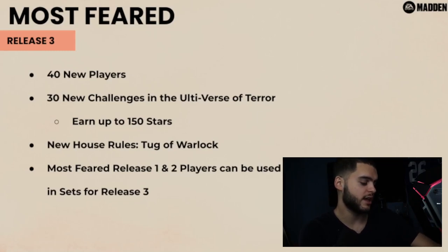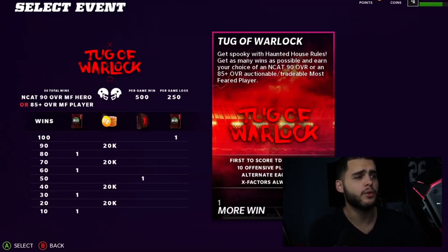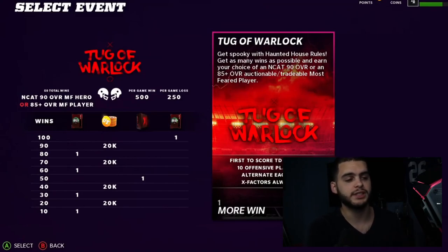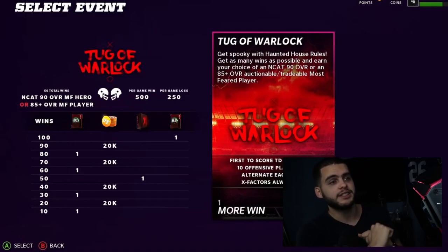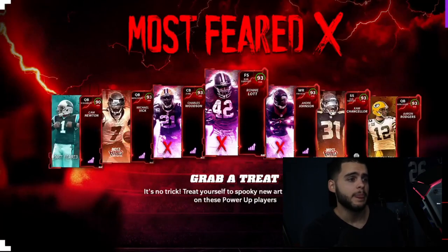For Most Feared Release Three notes: 40 new players, 30 new challenges, Gauntlet of Terror up to 150 stars, and new house rules called Tug of War Lock. Most Feared Release One and Two players can be used in sets for Part Three. The Tug of War house rules give you another free 90 overall player or an 85-plus overall auctionable tradable Most Feared player. X-factors will always be on, so you can stack double-me receivers, run Freight Train on Derrick Henry, or put Avalanche on three defenders to force fumbles — it'll create some interesting strategic options.